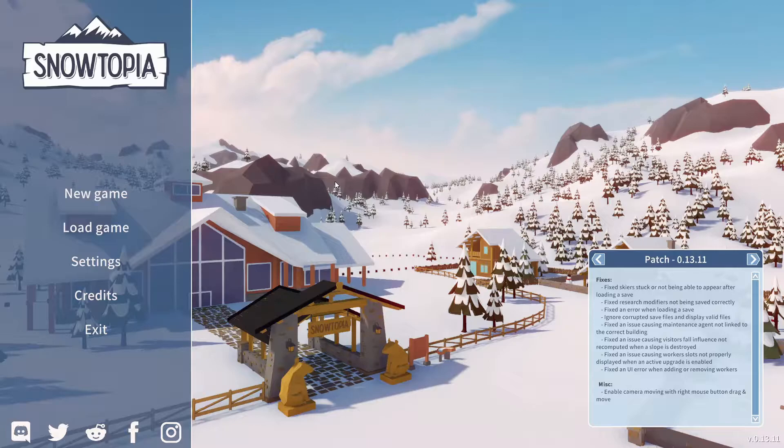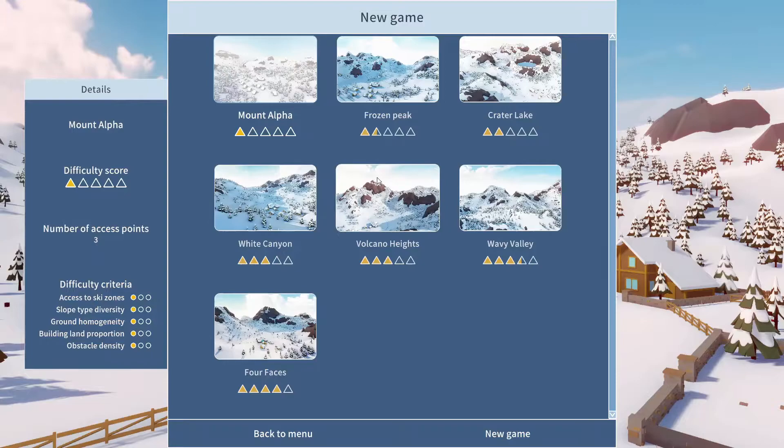I've had a bit of a play around with it off-stream, and I'm just going to go through with you and give you my thoughts on the game as we have a little play around. So first of all, just go on new game. When you go on new game, you can pick what sort of map you want. It tells you the difficulty score of the slopes. We'll just go for Volcano Heights, why not?